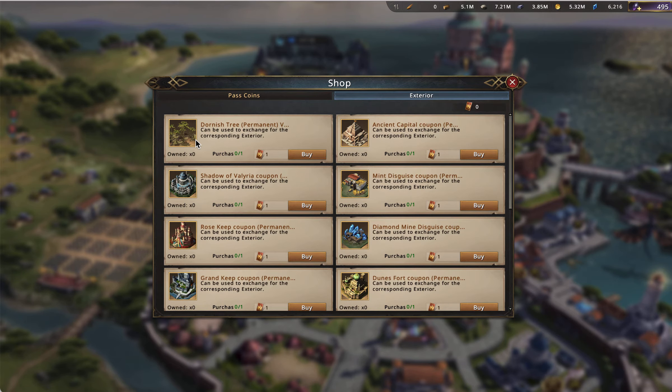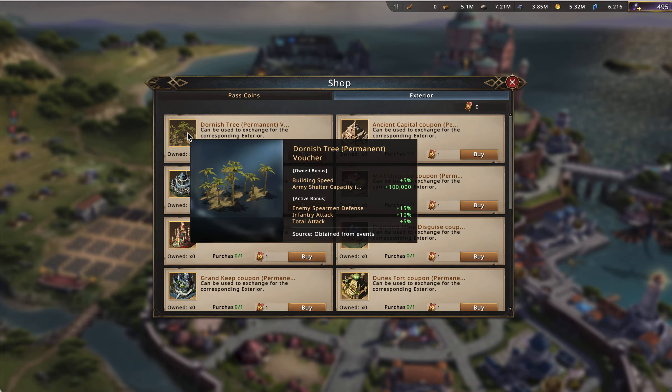It's second in the active bonus because it gives total attack, infantry attack, and spirit offense reduction. I'll admit I'm not specifically an infantry castle, so I don't necessarily think the infantry attack would be that beneficial to me. But in general, this is a very strong slate of active bonuses. If you are an infantry-based castle, I would say all for the Dornish Tree — it is a great buy.